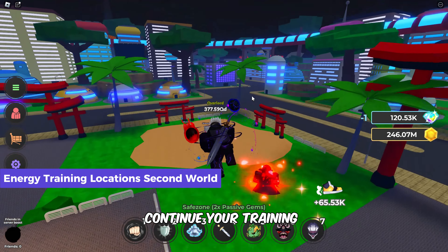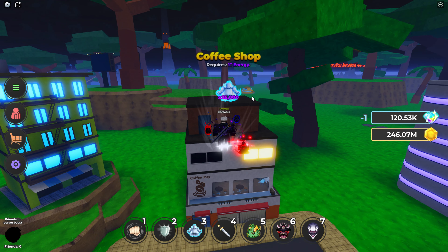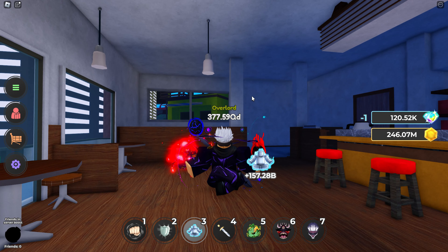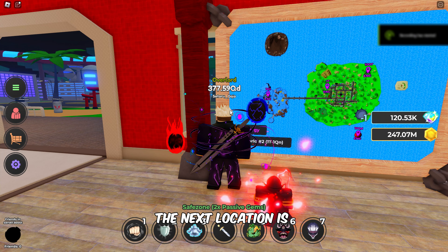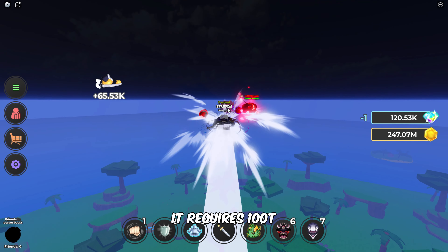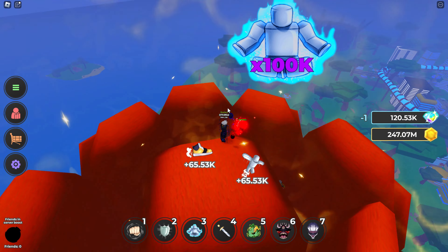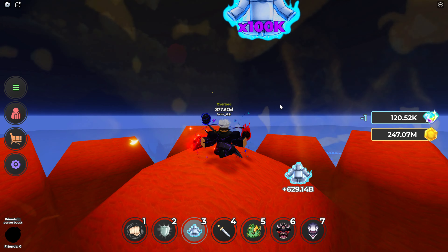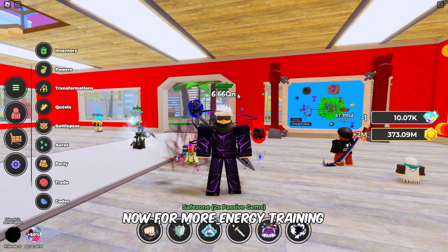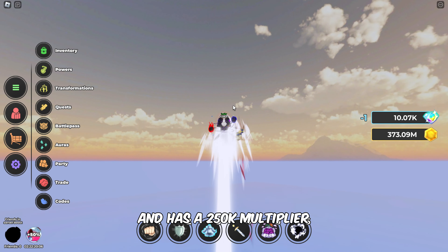In the second world, continue your training at the coffee shop, where 1 trillion energy is required. Follow me to the coffee shop in the mainland area. The next location is also on the mainland, and it is on the top of the God's Tree. It requires 100 trillion energy. Now, for more energy training, head to the Eternal Moon. This area requires 1 quadrillion energy to access, and has a 250,000x multiplier.